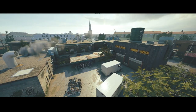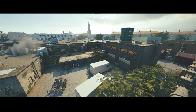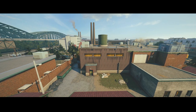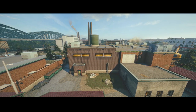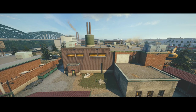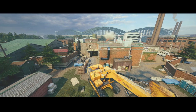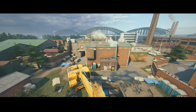Starting off strong with the first map today, Clubhouse. This map has been in the game since the very start. It was the very first map that Ubisoft reworked. A lot of people don't actually realise that Clubhouse had a rework because it's been in the game for so long. It's quite a unique map having the player surrounded on all four sides by brick walls, so this is going to be an interesting one to take a look at.